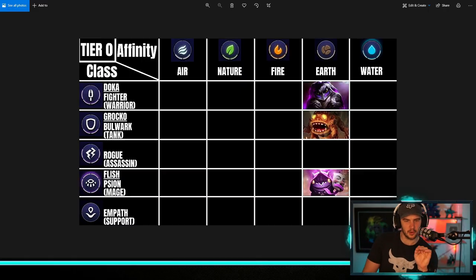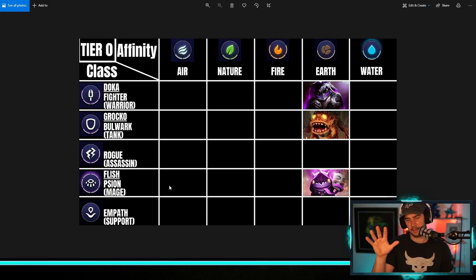What I have here is a table showing us the tier zero options, which are the free-to-play options. The game has five core elements or affinities and five core classes. The affinities are air, nature, fire, earth, and water. The classes are fighter, which is like a warrior type; the bulwark, which is the tank; the rogue or assassin; the scion, which is like your mage; and the empath, which is your support — I'm assuming that incorporates healing, buffing, and debuffing. So that's your five main classes and five main affinities.